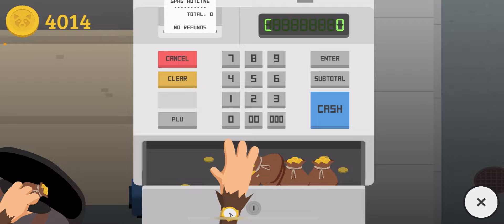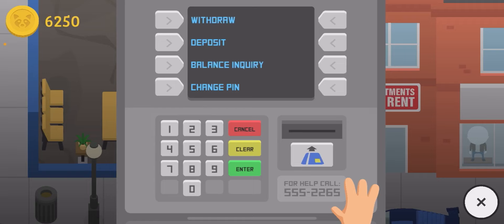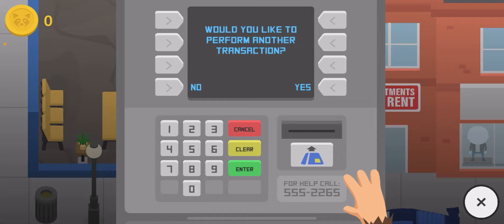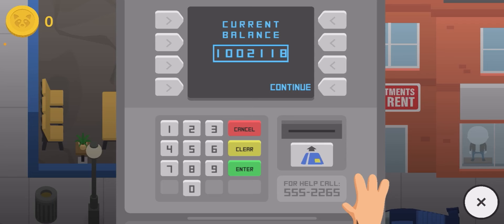I have 6,000 coins on hand now. Let's go to the ATM once more — this should be it. 6,250. And... 1 million. There we go. This took a long time. Let's check my balance — a million coins! And it barely fits in there. Imagine 10 million, it probably doesn't even work at that point. But look at that — after hours of work, after a really long time of grinding, I finally have a million coins in this game.